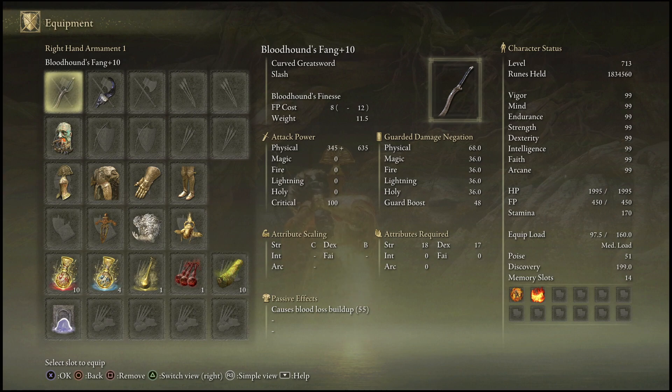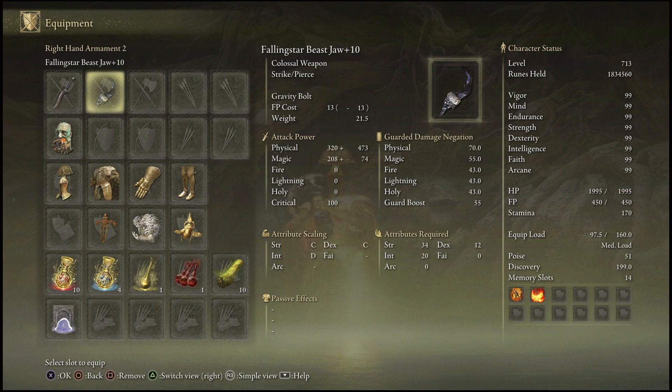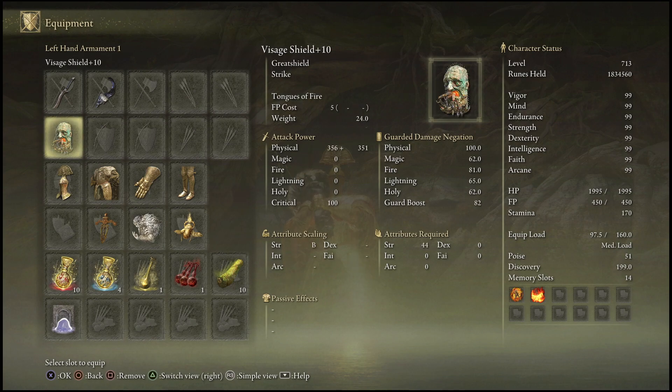Anyway, all of that is out of the way. Here's what you guys will be needing for this. Anything that you guys see in this video will be in the pinned comment down below. You will be needing Bloodhound's Fang — make sure you upgrade it fully to level 10. By this point you guys should have this maxed out. You also will need the Falling Star Beast Jaw fully upgraded, and you will be needing the Besage Shield.